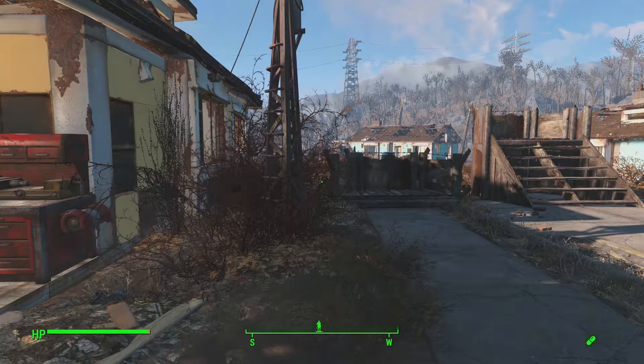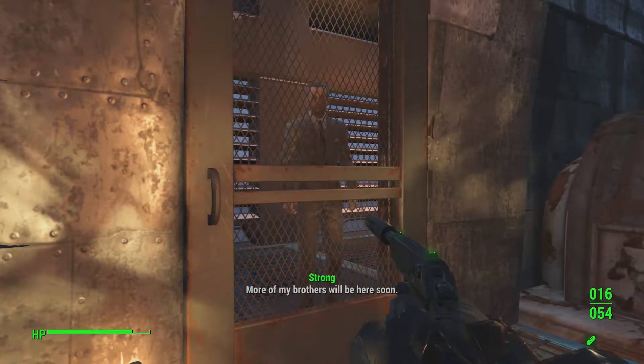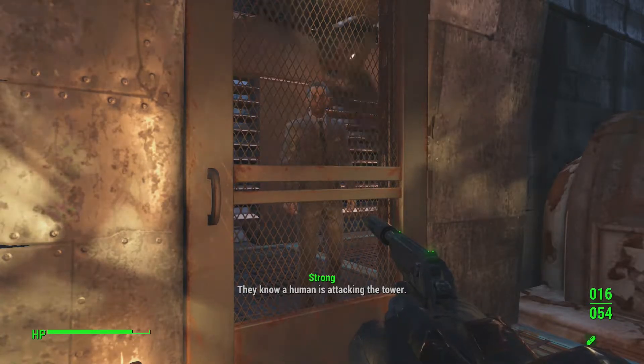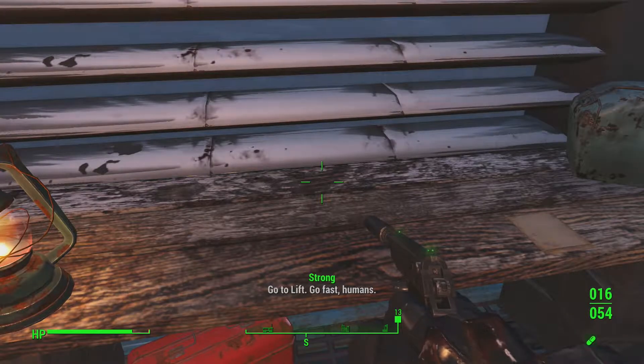The first step is going to be the melee bobblehead, so we're going to head to Trinity Towers. Once you get to the top of Trinity Towers you'll find some enemies up there, and that is where you get the melee weapons bobblehead - and there it is.